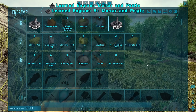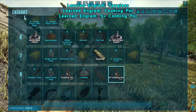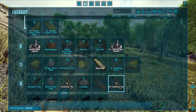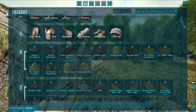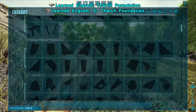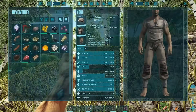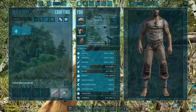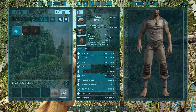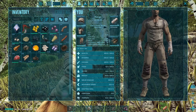One more level till bola. We need a spyglass and a cooking pot. The spyglass should be easy — there's crystal, fiber, hide, and wood all over the place. Let's get those ingrams sorted. Now we've got a full set of armor; we're prepared to take on the world.